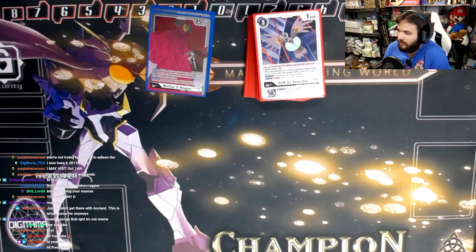We play four copies of Jerry — you can suspend it to put a searcher from about five cards underneath your Mama D, which is really cool. Your Mama D is sucking up all those searchers.